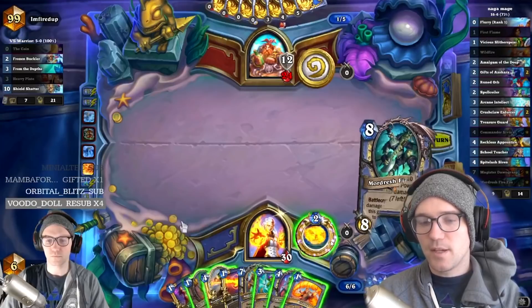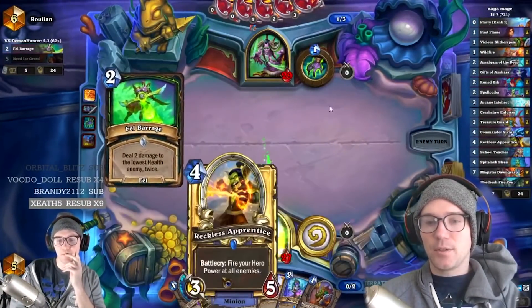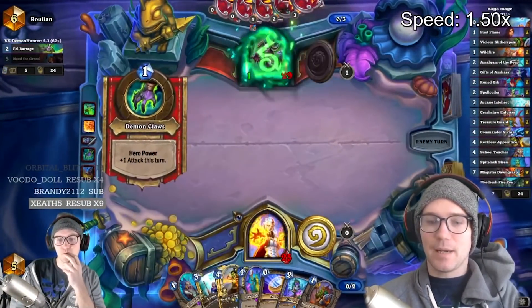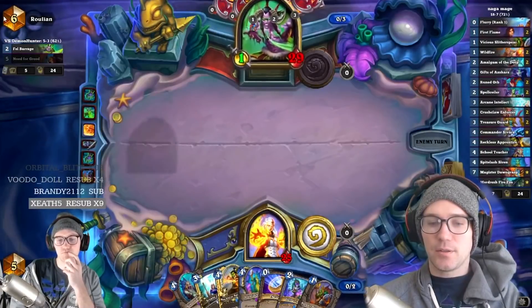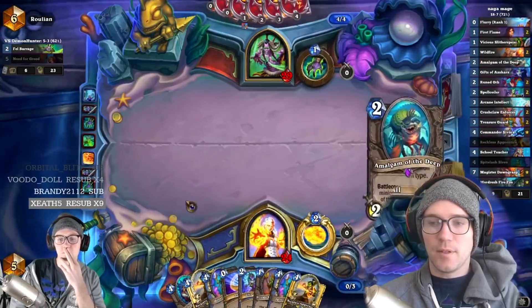We've drawn everything we need to win — hitting Refreshing Spring Water, Treasure Guards — giving us the card draw. We draw a Commander and a Wildfire. We're in a really good spot to win the long game with tons of value, Magister, and Wildfires. Here is a game against Demon Hunter where they get a lot of burn damage in the early turns. I have Siren here but go Arcane trying to draw more stuff.